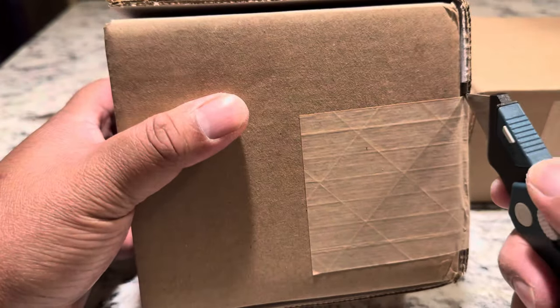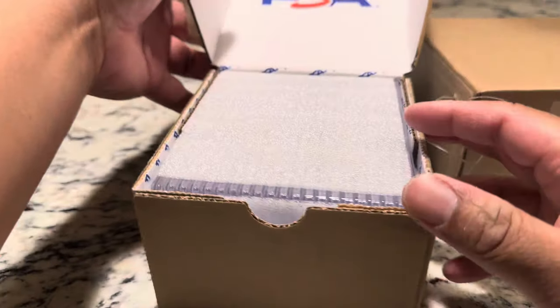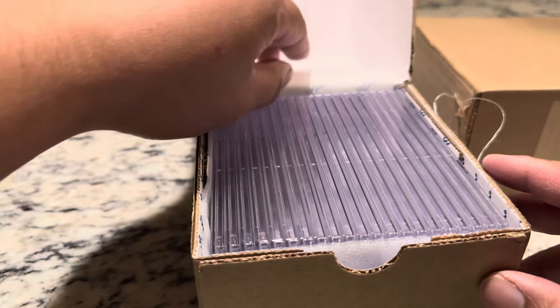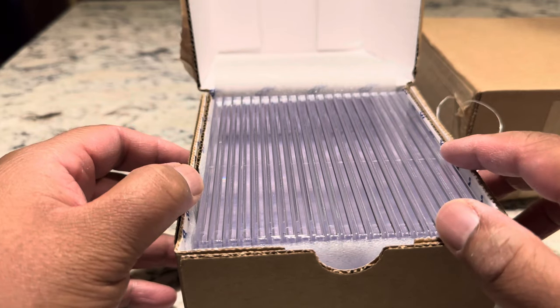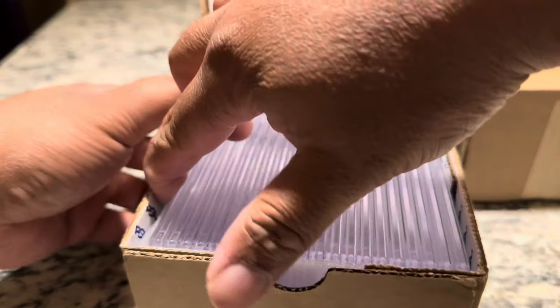PSA sealed this box really good — one tape on that side. Should we start left to right side, or should we just pull them all out? Left side. I'll see if I can pull it out. You've got to slide them all out like this. You've got to be careful.